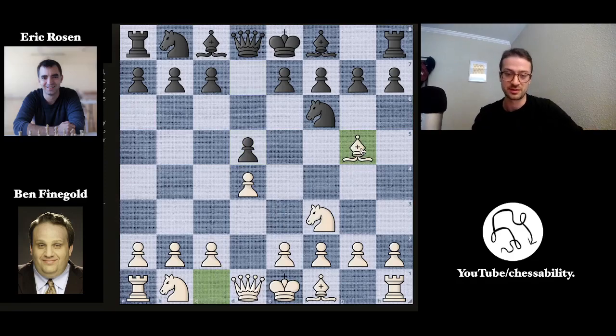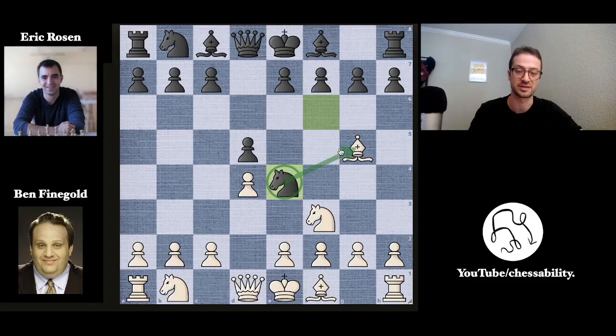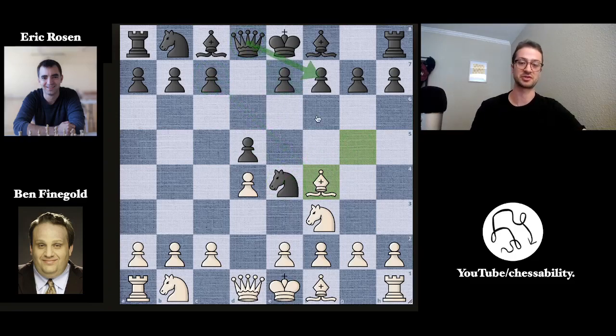Here Ben goes for bishop to g5. This is the Tory Attack, obviously threatening to capture the knight and mess up Eric's pawn structure. And here Eric brings the knight to e4, which is not the most common move in this position, but it's a fine move. You put the knight on e4 where it's quite strong, and you attack this bishop on g5. Ben wants to keep the bishop here for now, so he plays bishop to f4, getting it away from the attack of the knight and eyeing the c7 pawn in case the queen eventually moves away.